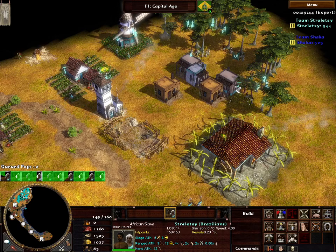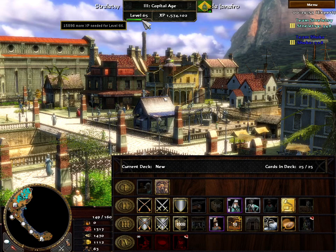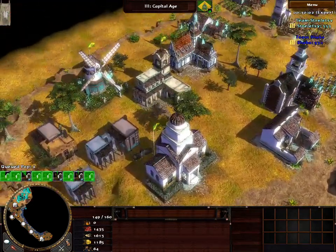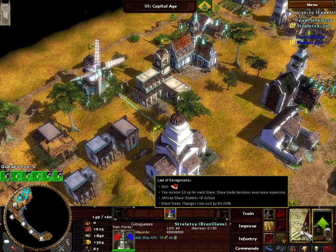I might double stable now. Oh this is cool — you can actually see the home city UI. I'm wondering how do you know when you're near your shipment — you really can't tell. You receive 10 XP for each slave, which is interesting.